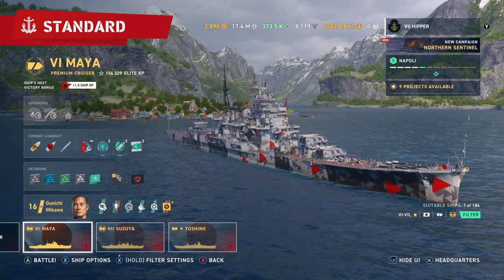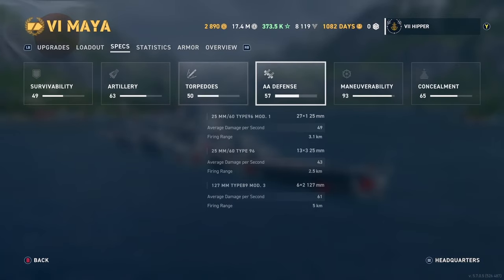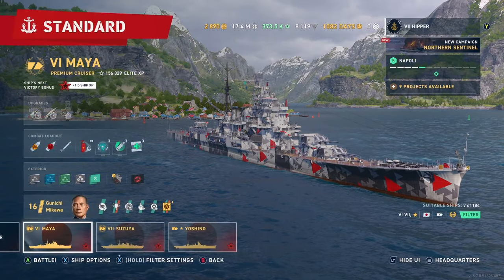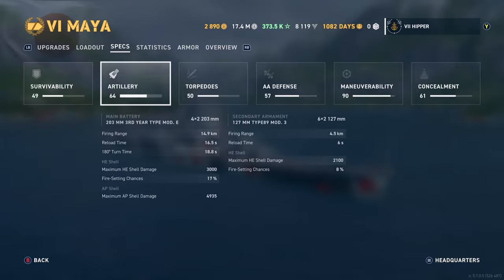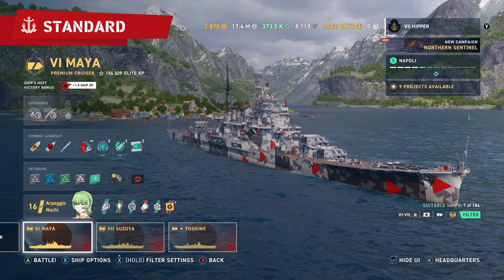Let's do the same thing on Maya. Using Mikawa we see 2.2 and 40.3, which is pretty good — not quite Atago levels, but not bad at all. So we switch for Nachi and have a look at the stats. We lose three again, but we get 39.1 and 1.9 rudder shift, which is very, very good.